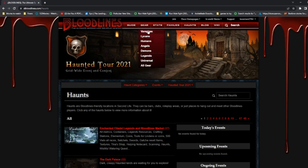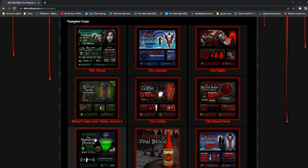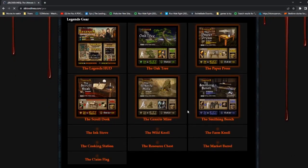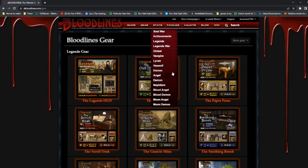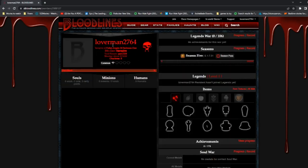Over here in Gear, if you select vampire, these are all the types of things you can get as a vampire. You can also see all your stats. I'm a ninth-generation vampire, my soul keeper is Pyro, I've been a member since June 12, 2022, and I'm a vampire of the Fallen Angels of Darkness clan, Season 5.